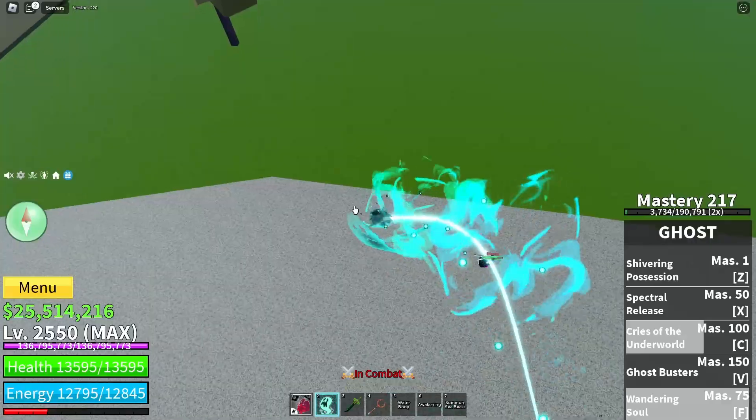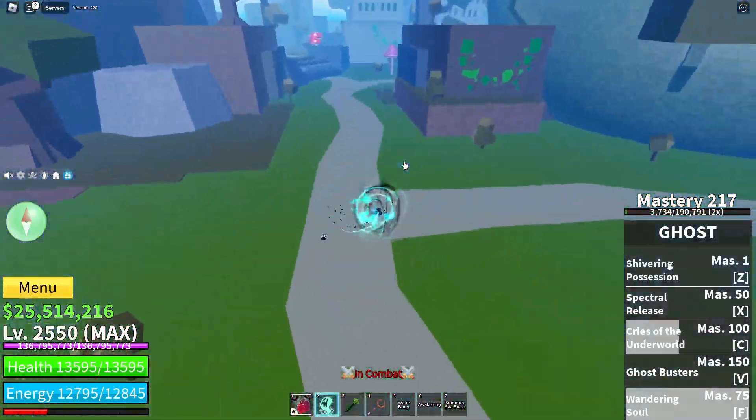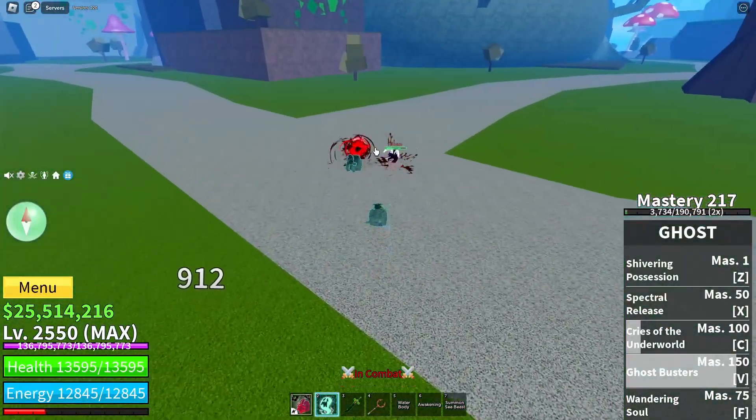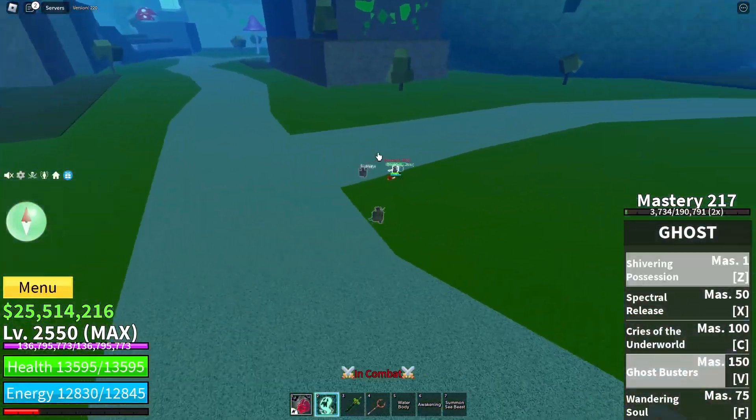The F move lets you fly around — your character doesn't stay still like it did before. And finally, the V move spawns clones and they attack, and I think they copy your moves as well.